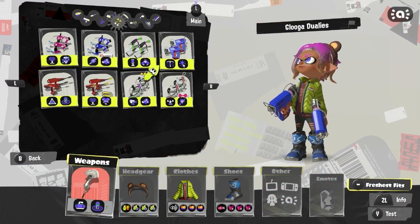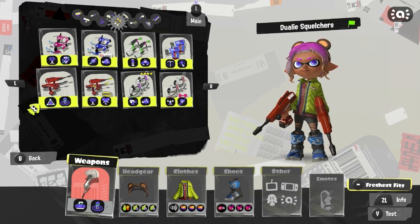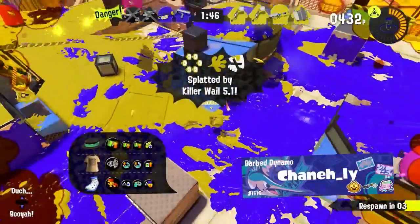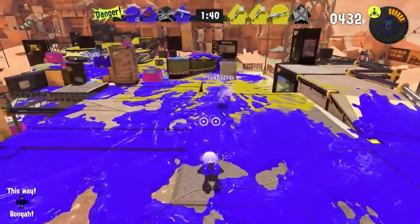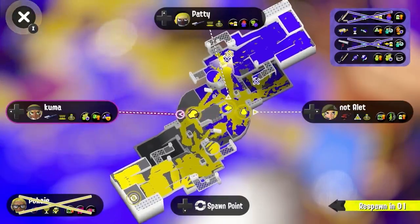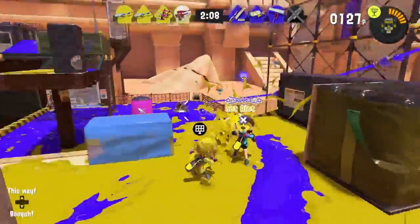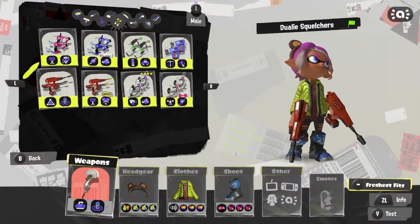For dualies, it's a split between the vanilla Dapple Dualies and the Dualies Squelcher. The Dualies Squelcher is very good for getting kills, and while I've been having fun with the Custom Dualies Squelcher, it's not great for Opening Gambit. I'm leaning more toward Dapple Dualies since it has Cooler and you can run Quick Respawn with it, which you'll likely need anyway. Pick your poison between those two.